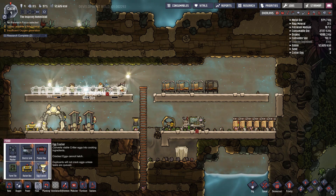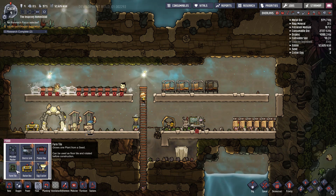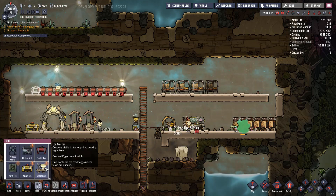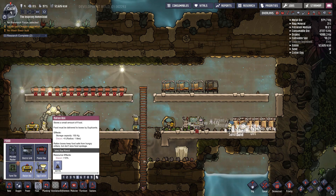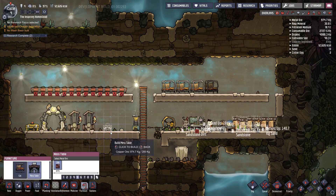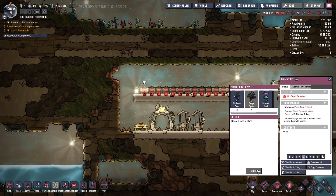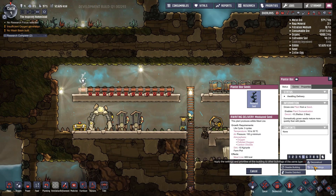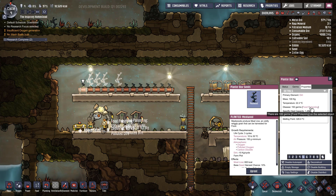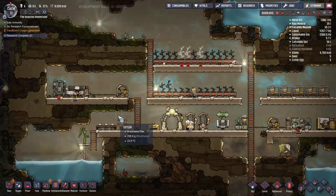Egg cracker — converts viable critter eggs into cooking ingredients. Electric grill. Ration box. Farm tile — I would have used the farm tile but I don't think it's a viable source at the moment. Lights. We have a mess table so we're gonna need a place for them to eat now too. Muckroot — there are 199 germs food poisoning on selected objects. I think muckroot you can actually grow it without having to put lights above it.